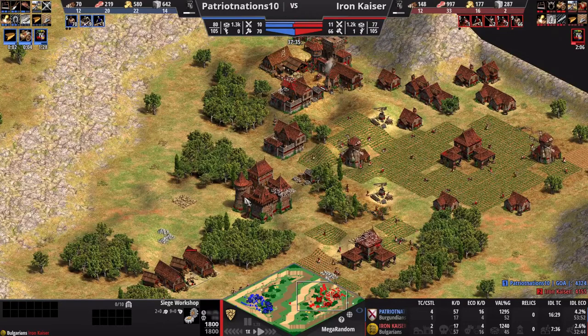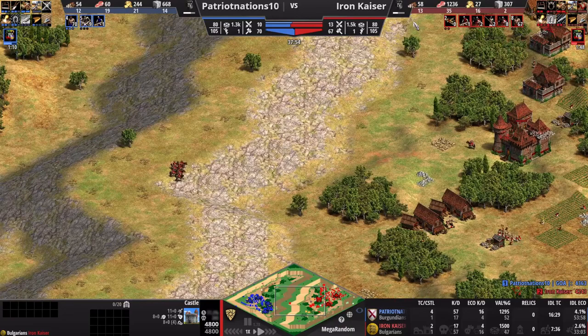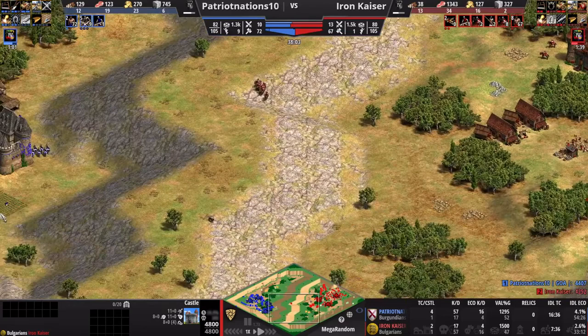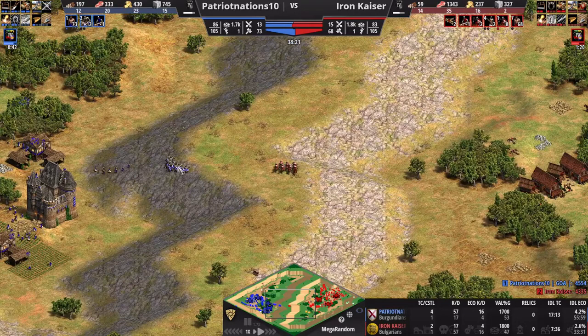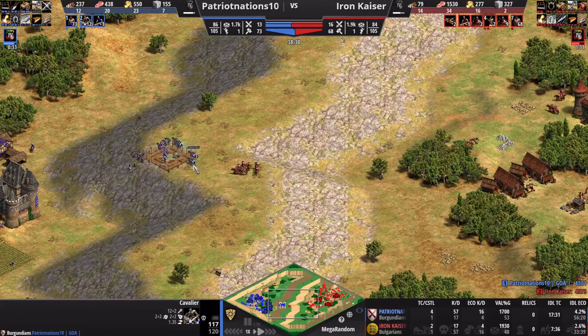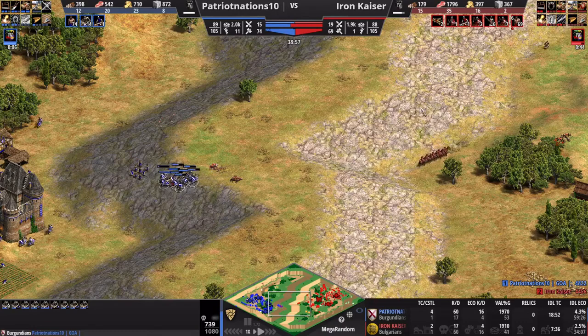Fortunately, I have a Krepost and a Castle, and I'm using both to produce Konniks because I need military on the field. I'm teching up to Imperial now myself — a little bit behind my opponent. He's five villagers up. We get into a fight and I pull back because his Cavalier, at least numbers-wise, beats my Konniks. But I see him trying to put down a castle, and whenever I hit Imperial Age, the first thing on my mind is I need to win the Treb War.